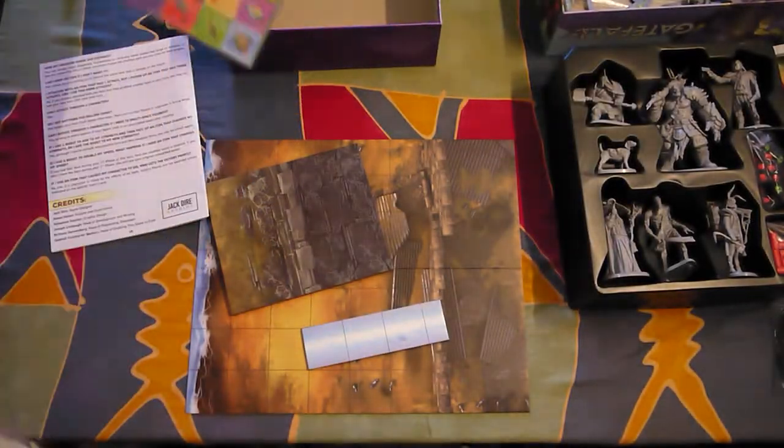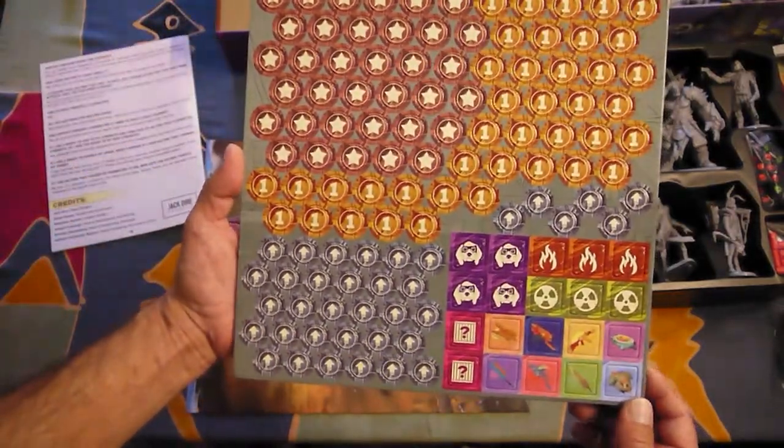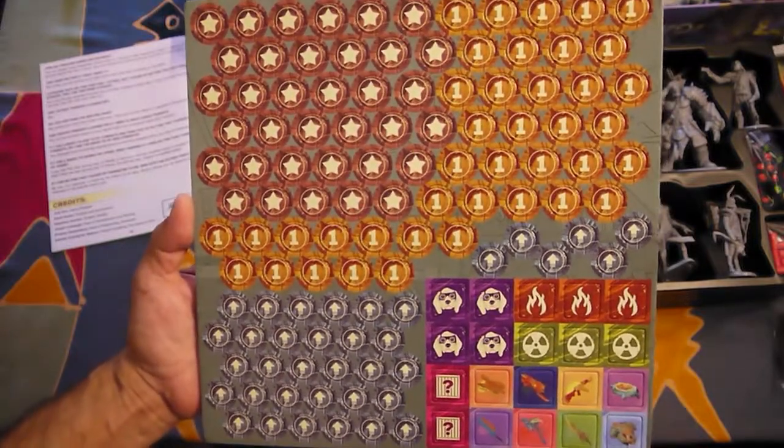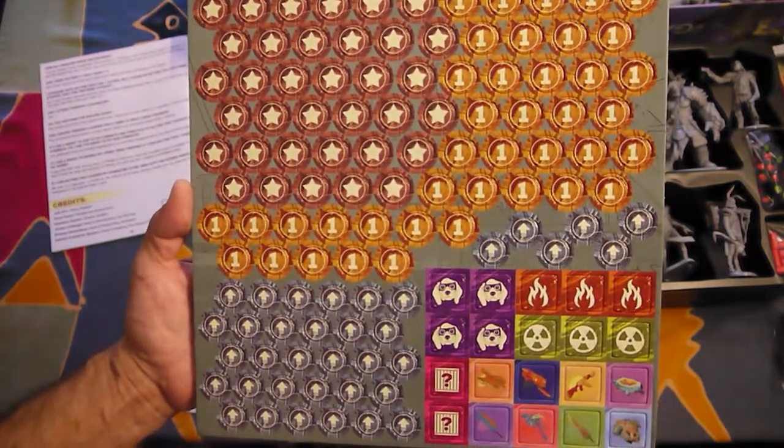And finally, the punch-out tokens. You can see them all here. That's pretty much it.